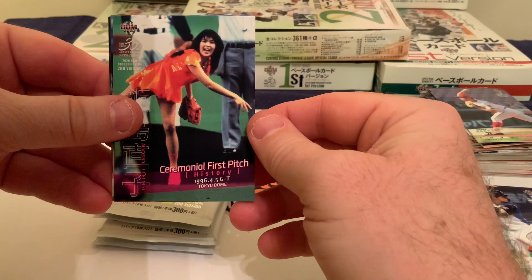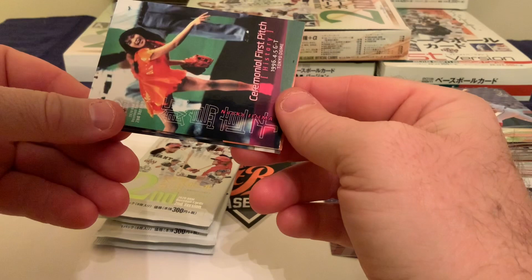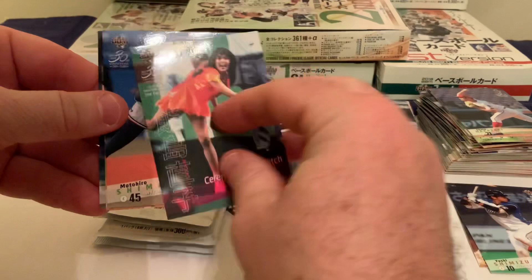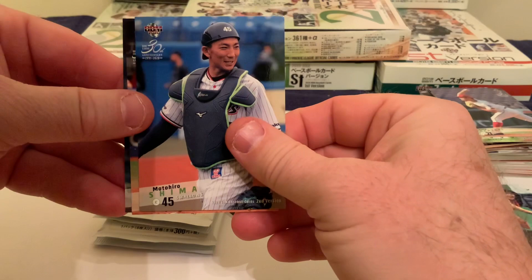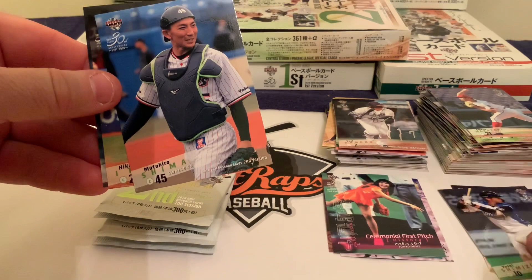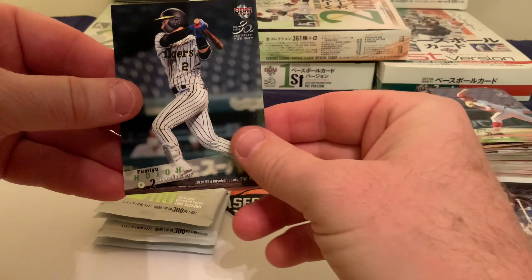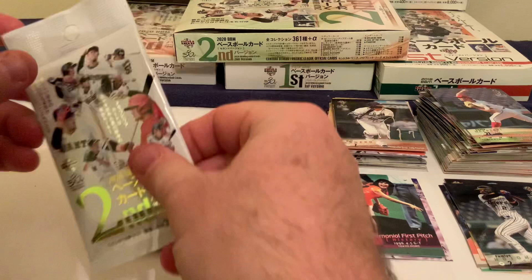We have a ceremonial first pitch history card from 1996 at the Tokyo Dome — looks like Naoki something, hard to read the last name on the side. Topps has been known to do that too. That's going back 25 years. Next we have catcher Moto Hero Shima for the Yakult Swallows, then Hikaru Ito, catcher for the Yokohama DeNA BayStars, and we finish pack one with Fumiya Hojo, number two for the Hanshin Tigers.